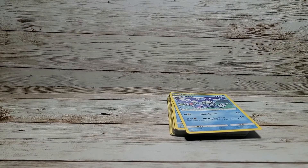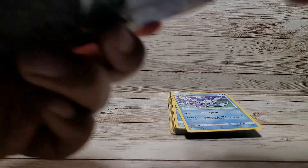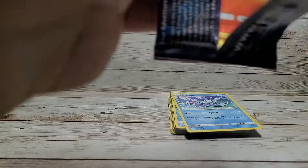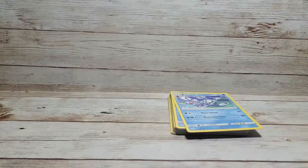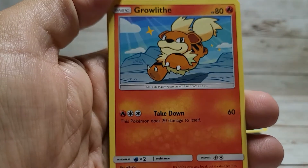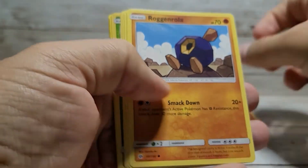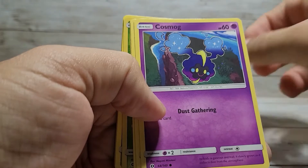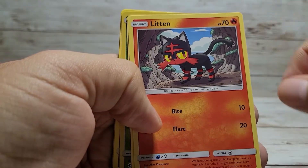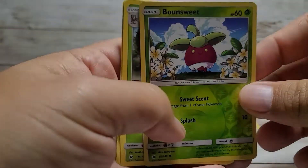A lot of you are probably looking at me tear through these and thinking, oh my god, you're opening it the wrong way. I don't have the patience to be gentle with these. Oh sweet, I can already see my favorite Pokemon — it's Growlithe! In Pokemon Go, Arcanine is my main Pokemon companion, so I love Growlithe. Also got Roggenrola, Cosmog, Litton, Psyduck, and a Bounsweet.